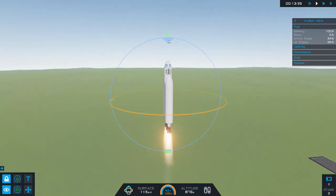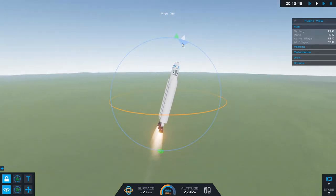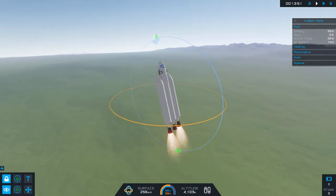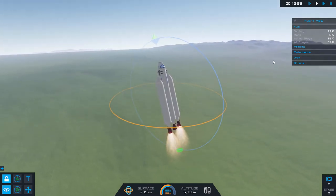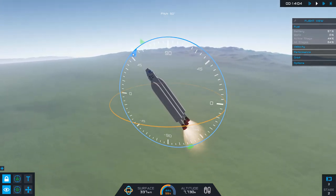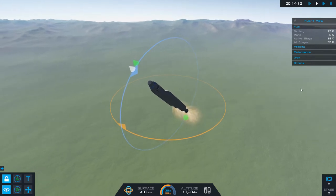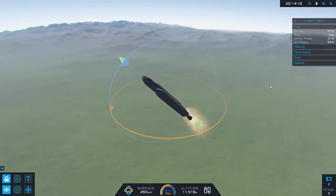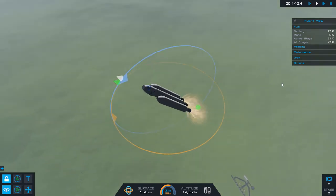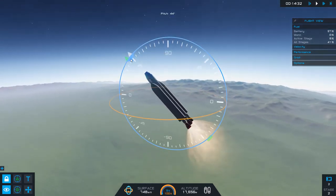At 1,000 meters, I'm setting the pitch angle to 75 and reducing to 60% throttle so that the aerodynamic forces don't tear apart our ship. We're at 5,000 meters — changing pitch to 45 degrees, rolling gently. We're coming up on the point of maximum aerodynamic pressure on the craft, known as max Q. Once we get up to about 15,000 meters altitude, we'll be able to throttle up to 100%.